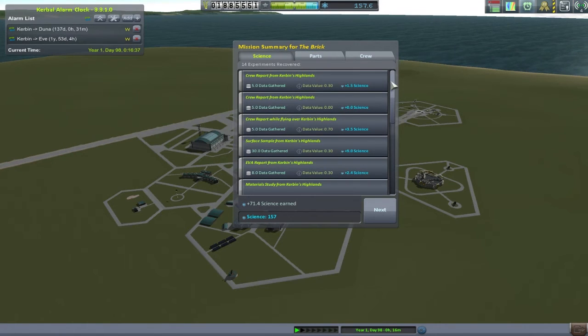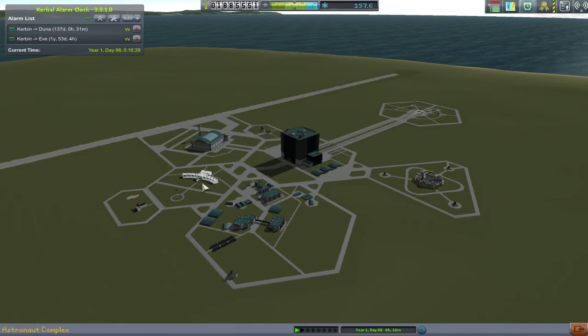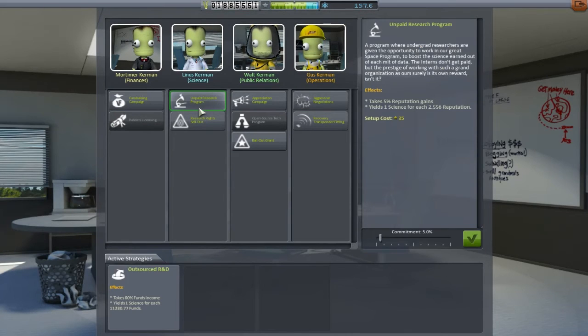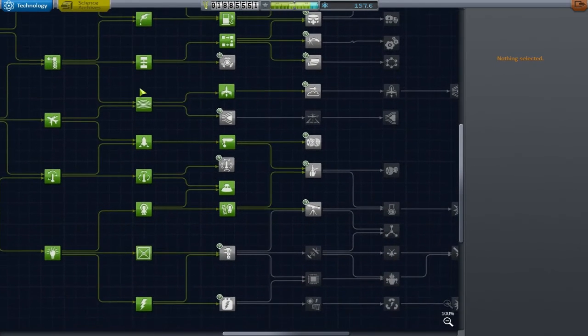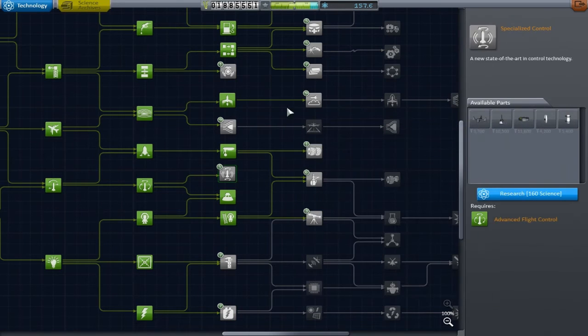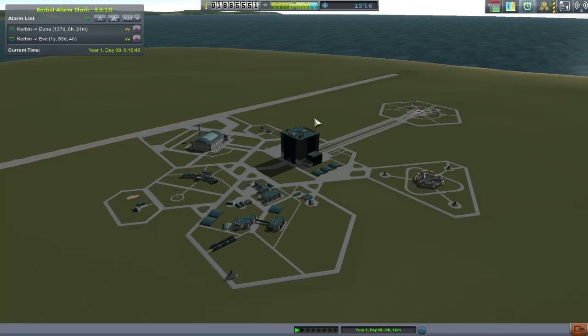You can see everyone earned themselves some ribbons from this. More importantly we earned ourselves 71 science, which is a little bit under what I was hoping for, but it does give us enough to get one of the lower tiers of science we need - though I think I'm actually going to save it. One of the other things we do here is start trading reputation for science, because science is the thing that's holding me back - I've got as much reputation and money as I need. So I'm going to be trading both of those for science. Thank you very much for joining me for this plane-filled adventure - I'll see you next time where we'll continue, maybe even replace that space station that blew up for some unknown Kraken reason. Bye!